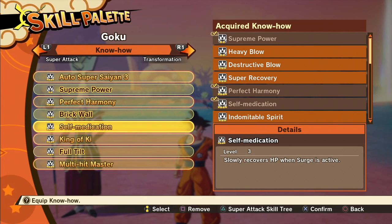Self-Medication is the difference between winning and losing this fight. Once you use surge it allows you to regain back HP you've lost. By the time Beerus goes into his third surge — and you must go through three phases with three surges — it's going to be very hard to block his attacks since they follow up quickly. You need your health as high as possible before that last surge, relying on surge to recover HP so it's enough to survive and finish him off.